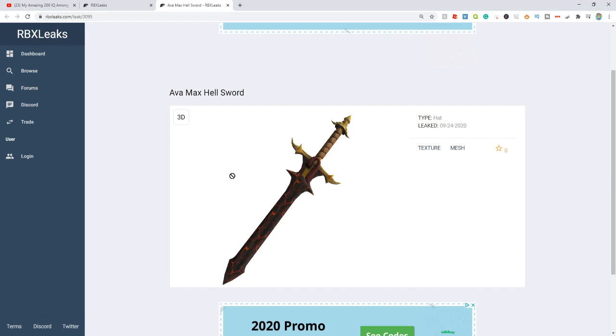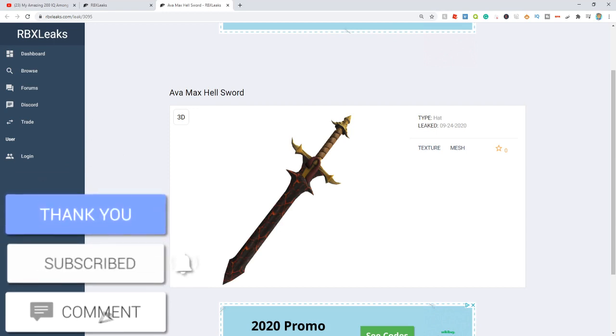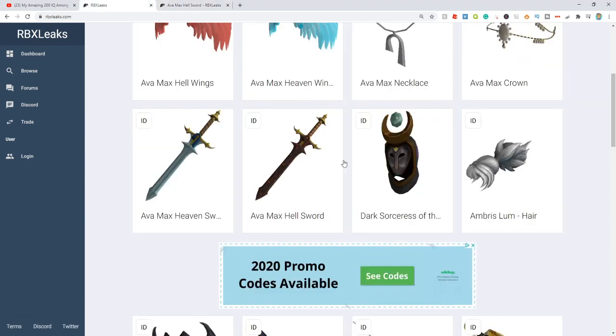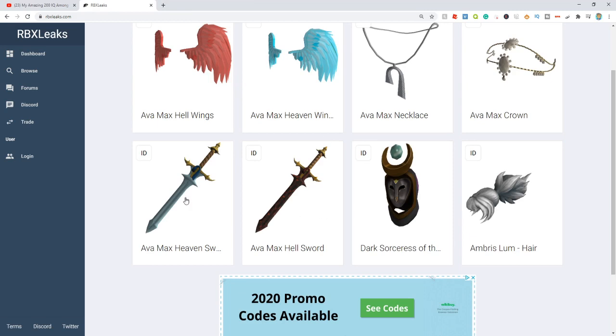Where are we going to be able to get these items? My personal opinion is that these are going to be a new event. I 100% believe that. All of these are Avamax items, which means I'm pretty sure it's going to be like a new Avamax event or something. This one looks pretty cool. You guys can check that out for yourself by going to rbxleaks.com.